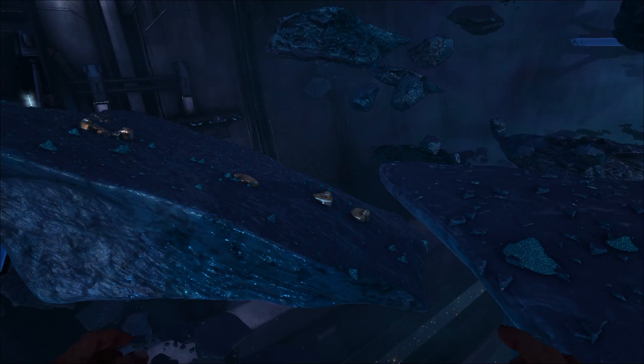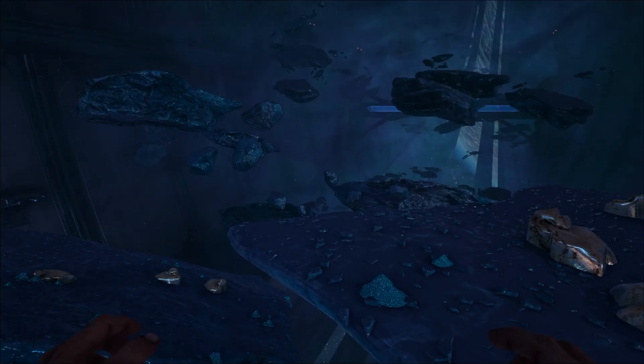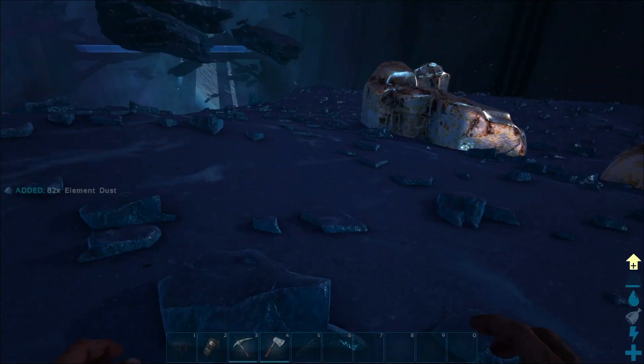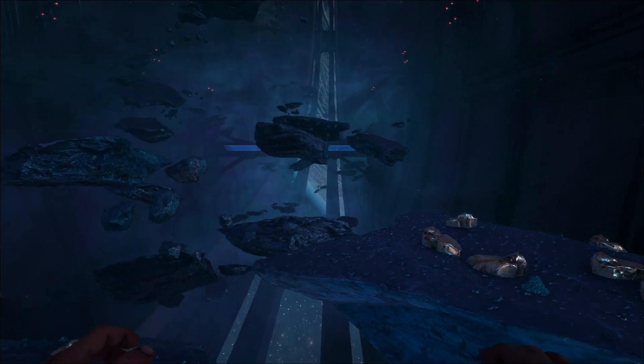I want to quickly add to my previous video on element — those are the ways to get element guaranteed within the map. However, within the space video that I will link down below, there are two sections that allow you to get element also. One of them is standing right in front of you — this is the element dust one. You grab one of these and you get yourself some element dust.